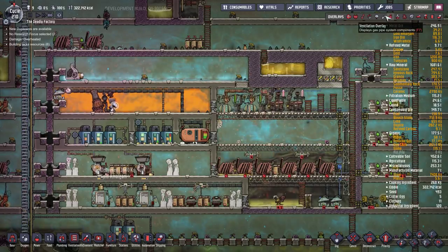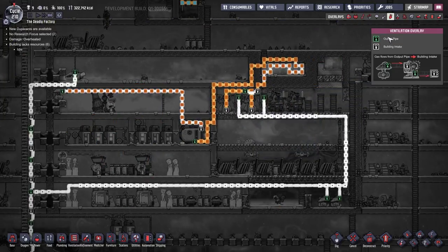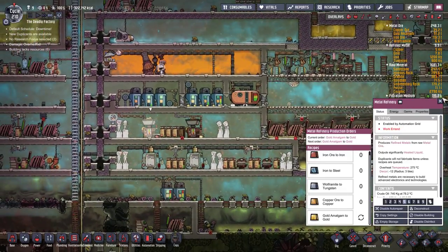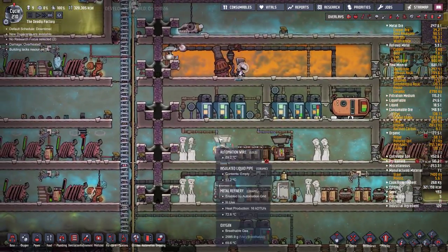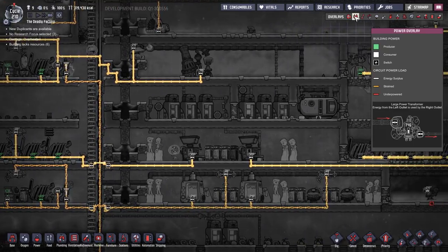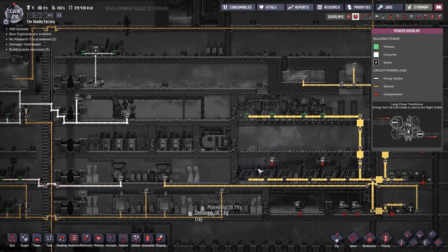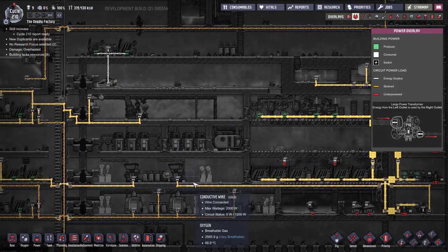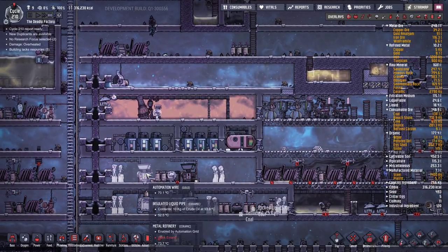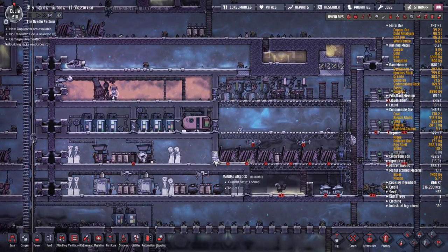The basics are all up and running - petroleum is flowing into our petroleum generators and natural gas into our natural gas generators, generating a decent amount of power. I've enabled both metal refineries and set them both to refine gold amalgam. Before this I was only running one refinery since I didn't need that much refined material, but now that we've got the main grid up we want to hook everything in this block to mains power. The best wire material is gold - it's usually pretty common, makes great wires - so we're just going to hook up this entire area using gold wires and crank out gold.